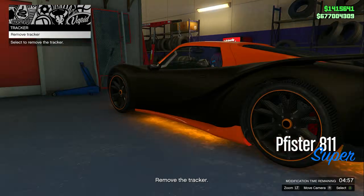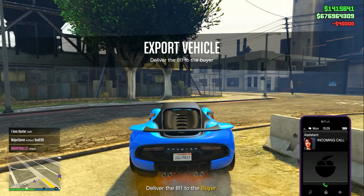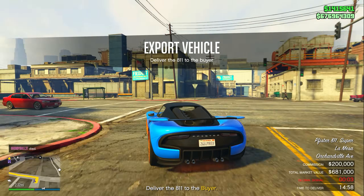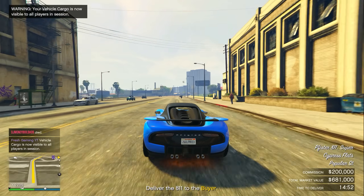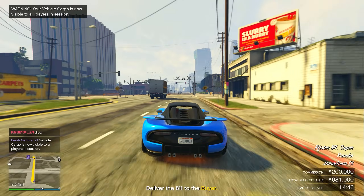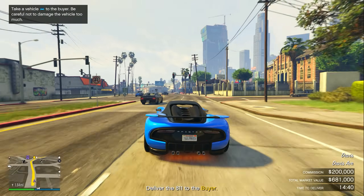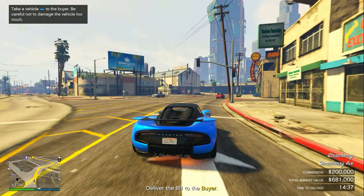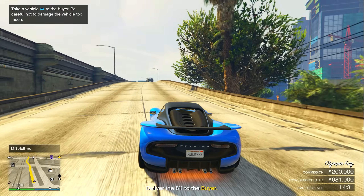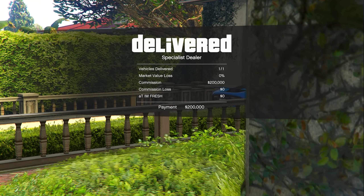Click confirm, pay $40,000, and customize the vehicle as much as you want. Once you finish customizing, it puts you outside your warehouse and you need to deliver it to a random location, which usually isn't too far — mine is only 2.3 miles away. You can sell this in an invite-only session and walk away with $200,000, but if you want $300,000 for selling this one vehicle, you need to sell it in a public session with over 20 people in it. I just delivered it in a public session with over 20 people and got paid $300,000.